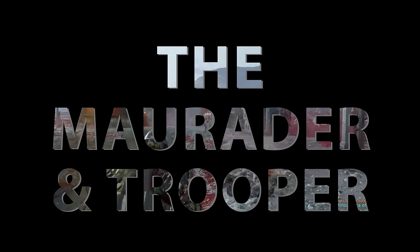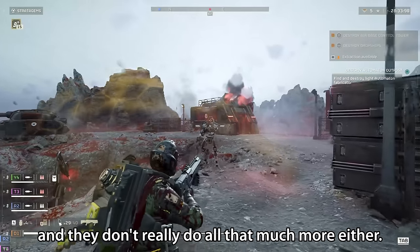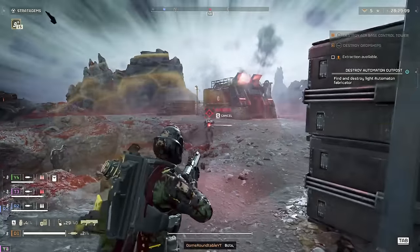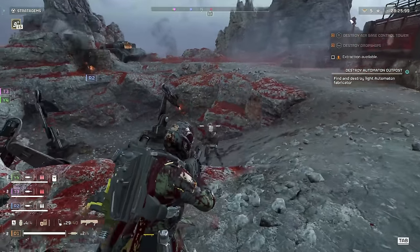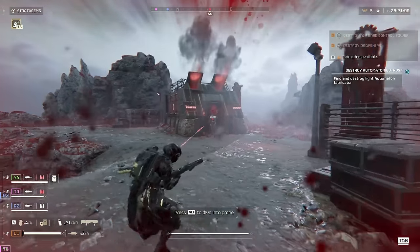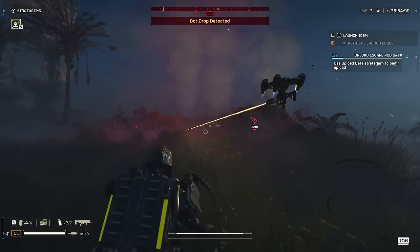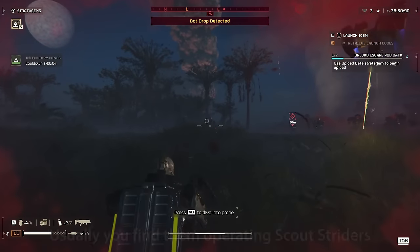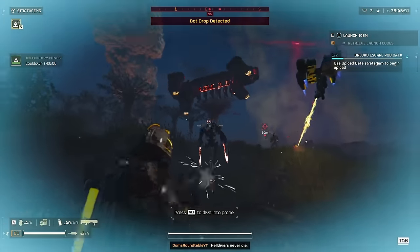The next two little guys are the Marauders and the Troopers. Marauders are just as weak as Raiders and they don't really do all that much more either. Never underestimate any of the bots, but as long as you have a gun in your hand and you shoot first, the Marauders won't pose any more of a threat to you than the Raiders. As for the Troopers, you rarely ever see these guys on foot — I don't have any footage of them because it is that rare. Usually you find them operating Scout Striders, which we will talk about in just a second.